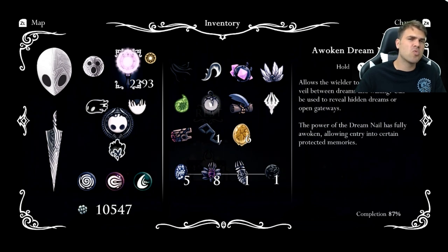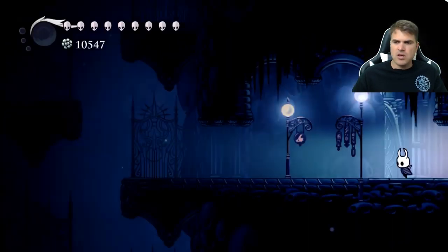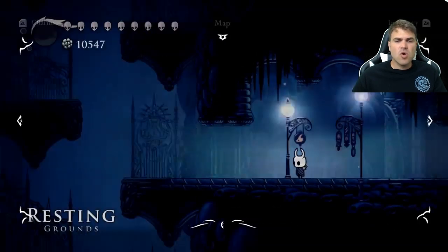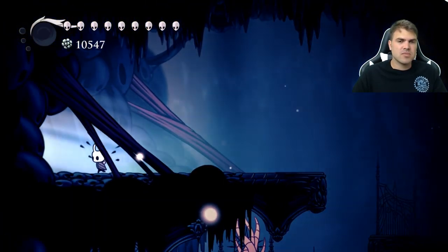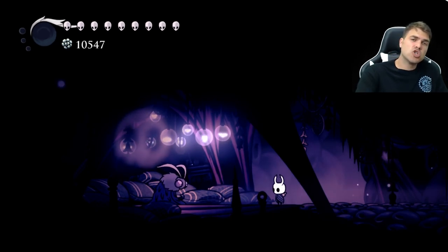You should get about 100 per dream warrior, as opposed to the dream bosses — some of them give you 300 and some give you 400 essence for a single dream boss. Once you have 900 essence, you'll come this way. We are over here on the map, over in the resting grounds. You can only collect essence once you've actually gotten the dream nail, and you get the dream nail from here, from the resting grounds. So once you've received 900 essence and you've talked to the seer, she will then give you the dream gate.